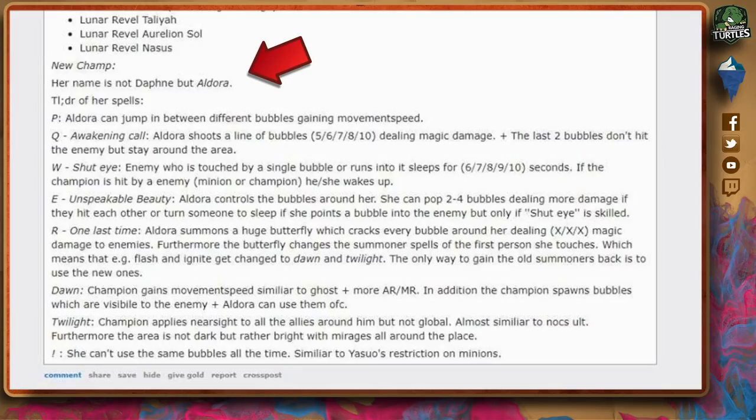The too-long-didn't-read of her spells from the leak was that her passive would make her jump between bubbles, her Q would shoot bubbles in a line, her W would make enemies sleep when they hit bubbles, her E would allow her to control bubbles, and her ultimate would summon a butterfly that deals magic damage to enemies and also change their spells.